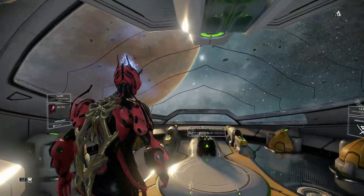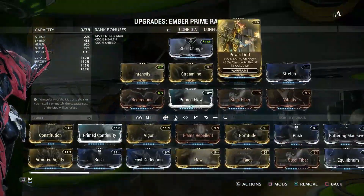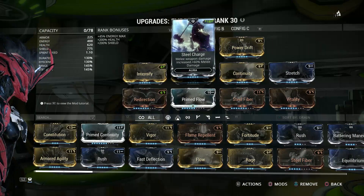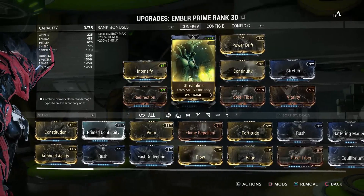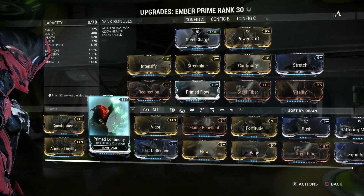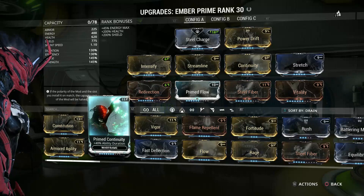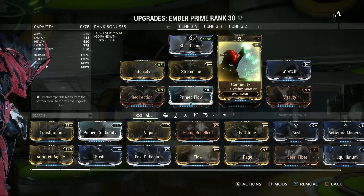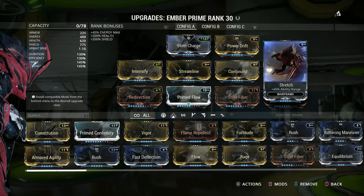We'll go over the build quickly — it's nothing special. It's steel charge for extra melee, mainly because it's my strongest aura mod. I've got Power Drift, Intensify, Streamline, and Continuity on there. I have got Prime Continuity but as you can see Ember Prime's capacity is full, so I'll put it on when I forma her later down the line. I've got Stretch for ability range, which is always nice on Ember Prime.